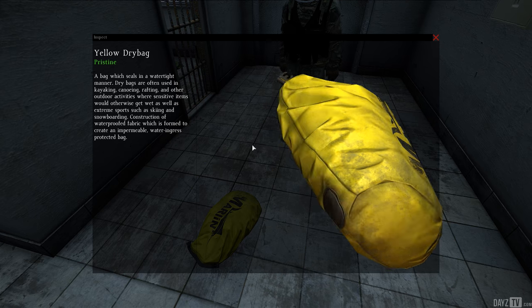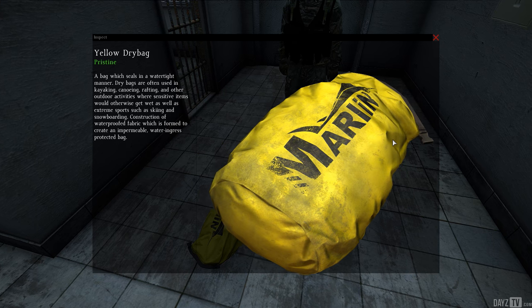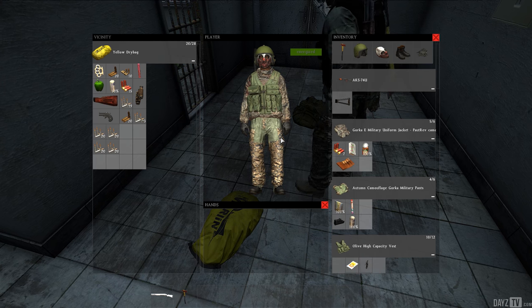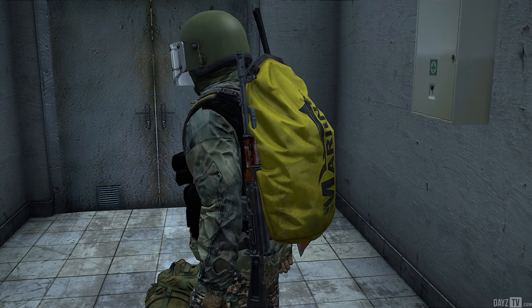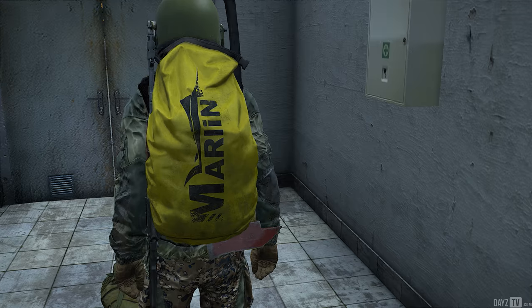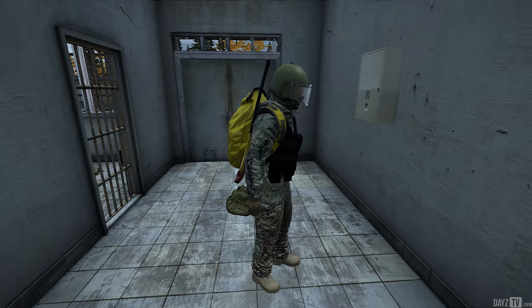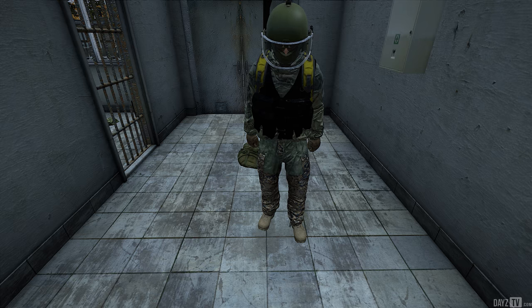The loot slots inside this backpack are in a unique shape — very tall items slot-wise can actually fit inside, as it's quite a bit taller than other backpacks. Next one is the dry bag, which as the name suggests is a bag that keeps everything inside dry. Right now there's no mechanic that actually destroys items when they get wet, but I'm sure they will add that in the future.